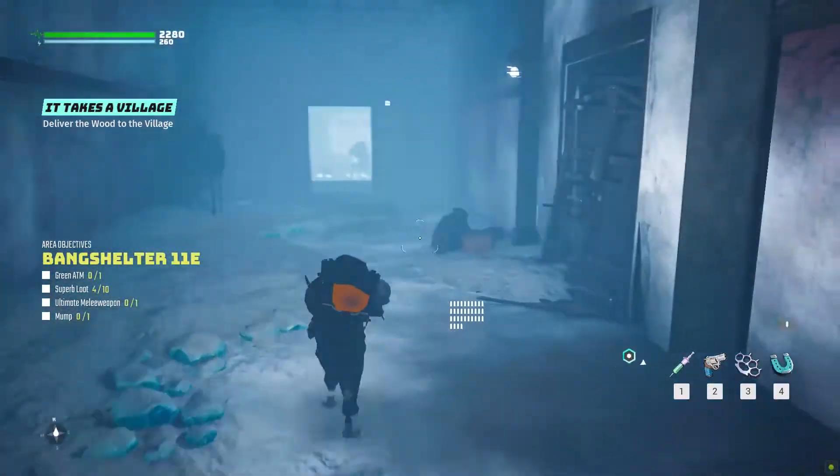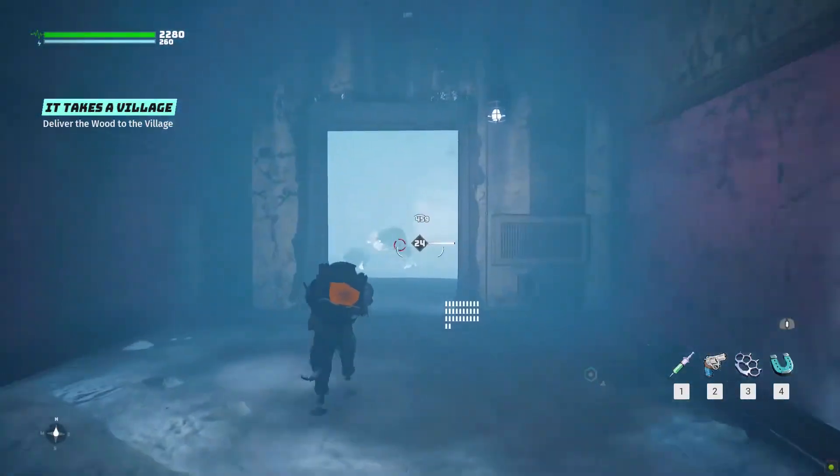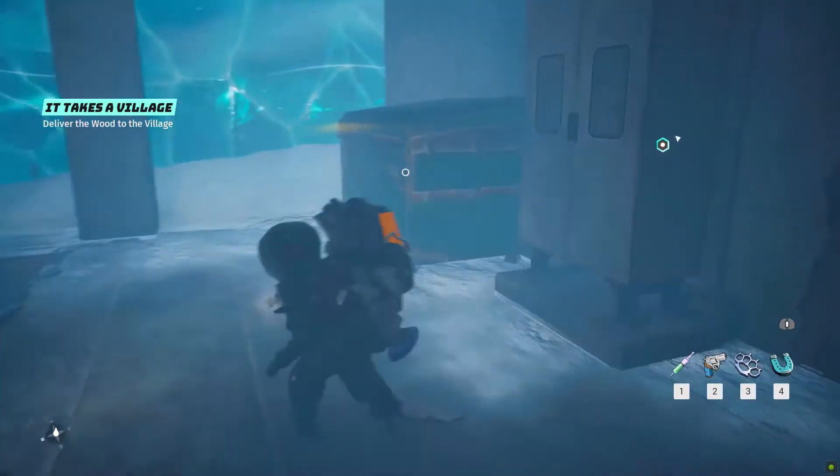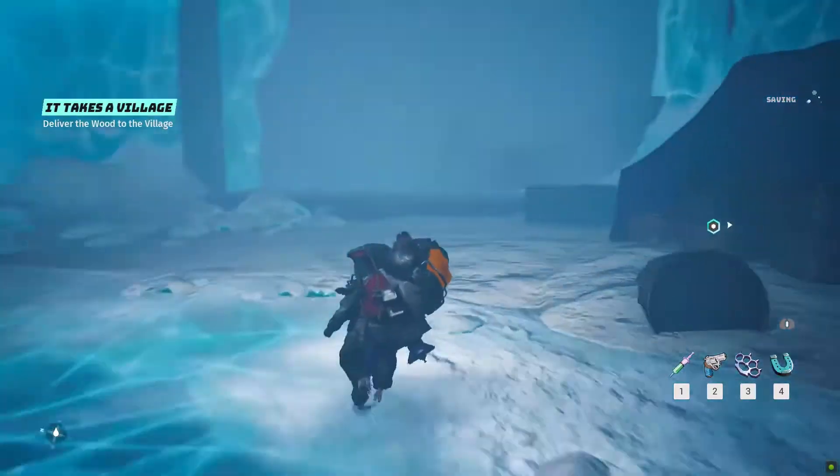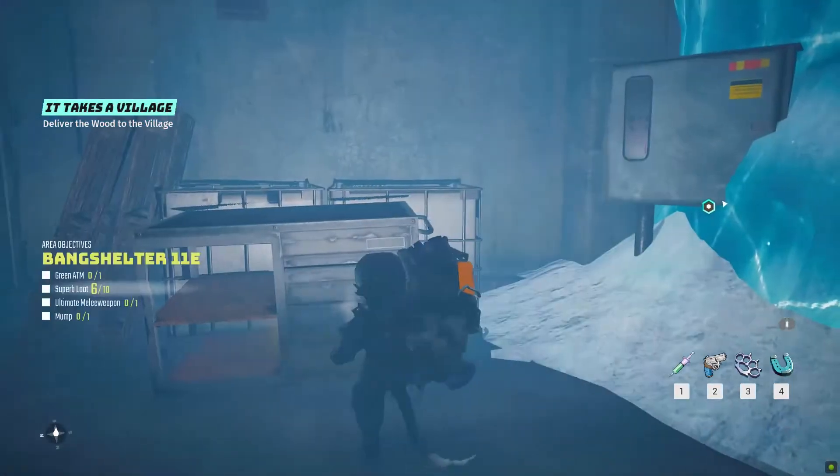While going on the other side, you can access the next area to explore, where at the right from the entrance you can find a dumpster containing the ninth. Then in the main area, turn to the right to find a drawer with the tenth.